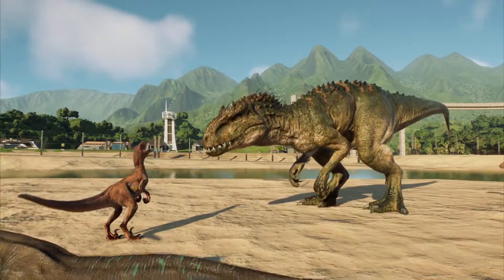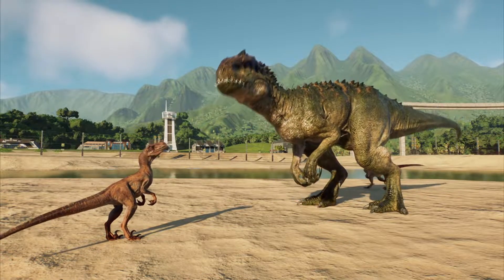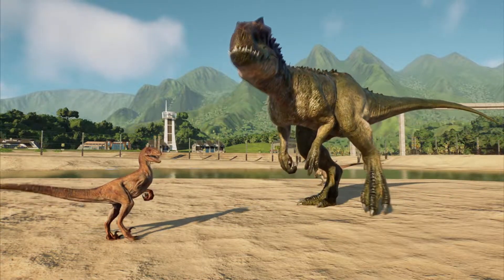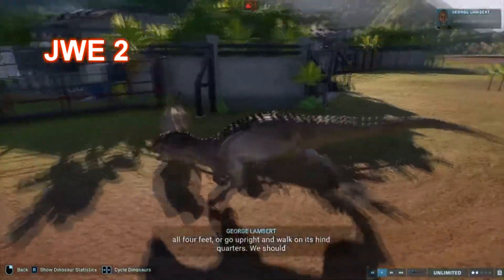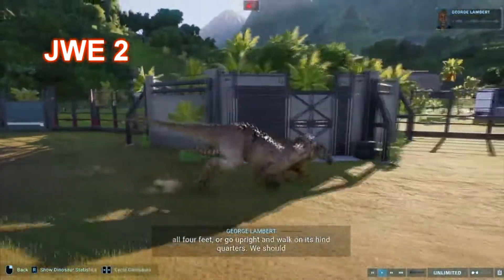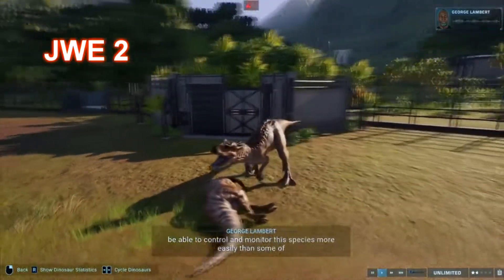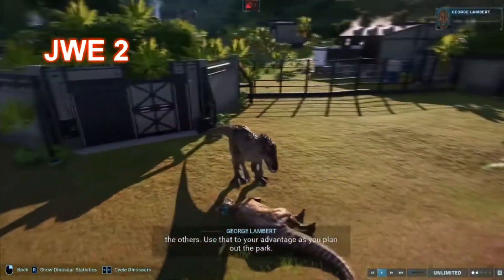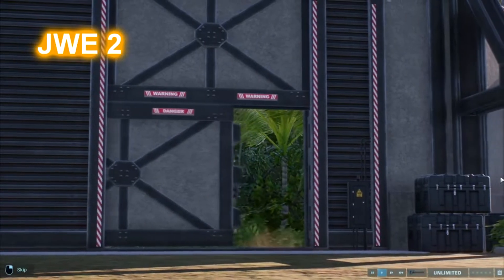In Evolution 2 it can communicate with the raptors, just like in the movie. The update came out with Camp Cretaceous last week, so it's just a new addition to the game. Design-wise, it's a big carnivore but that's it — it looks pretty but it's similar to other carnivores. It has some quills behind its head that remind me of the Jurassic Park 3 Velociraptors, so that's a very similar reference to that.